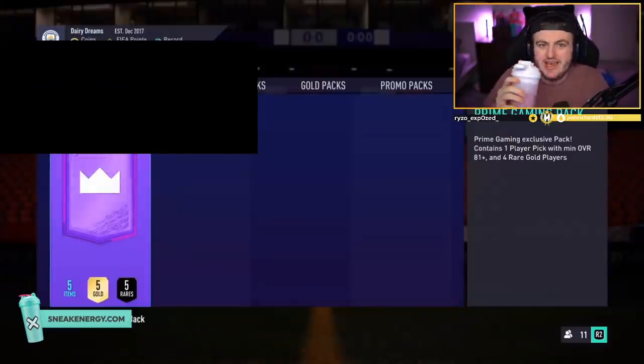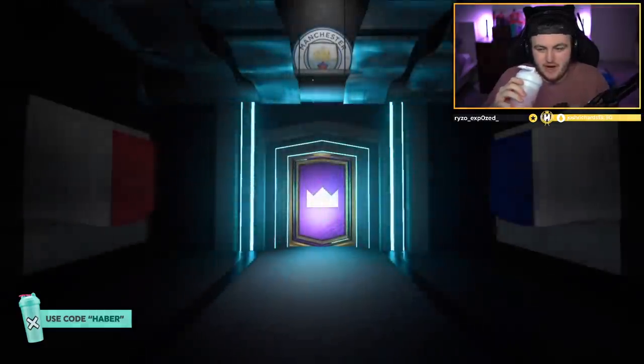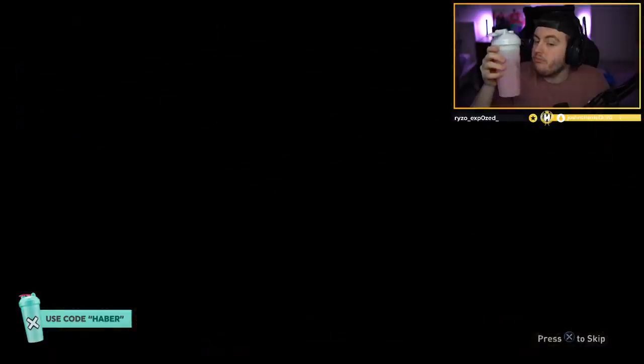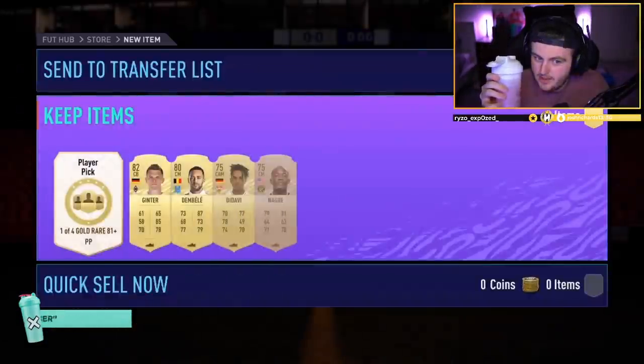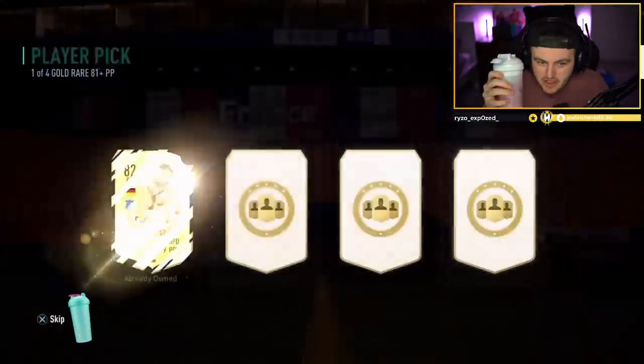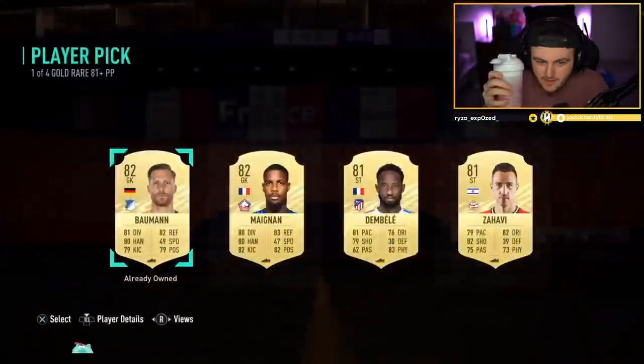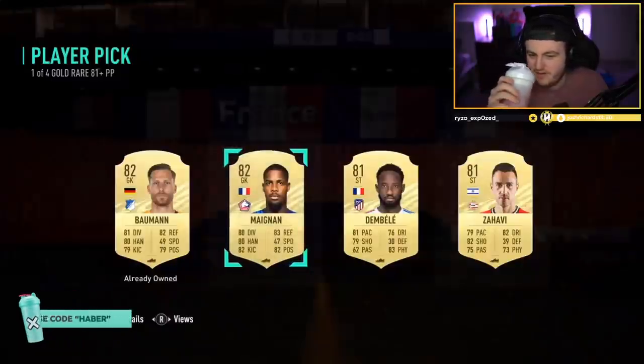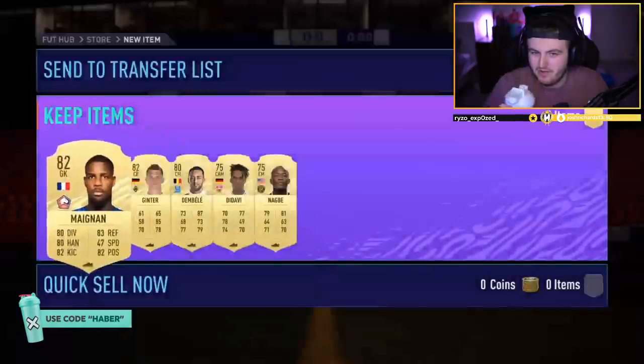We're doing a Sneak Energy pack — sneakenergy.com, code HABER at checkout. It's actually really good; I'm currently drinking Cherry Bomb, I think it's my favourite. Is Sneak going to give us a look? Please give us a look, Sneak. Mike Maignan — yay! That's all because of Sneak, man. Great promotion. Code HABER.